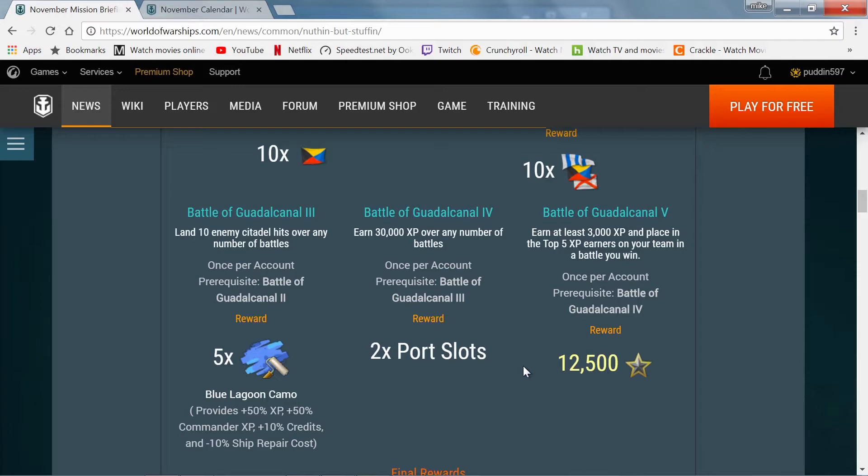Stage five, the final stage, is earn at least 3,000 EXP and place in the top five EXP earners on your team in a battle you win. I believe that all has to be done in one game. Your reward for this is 12,500 free experience.